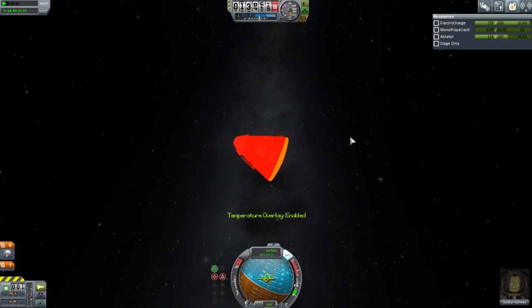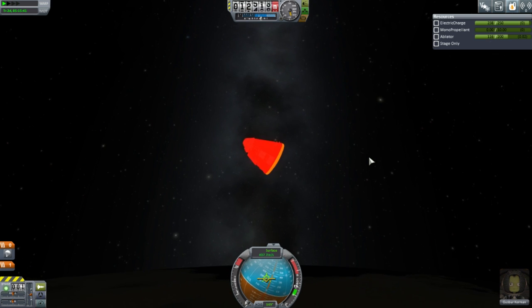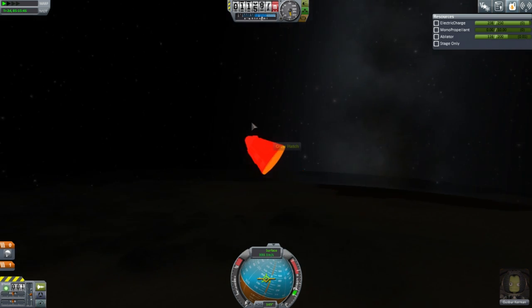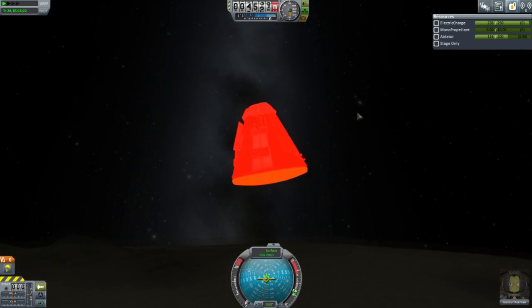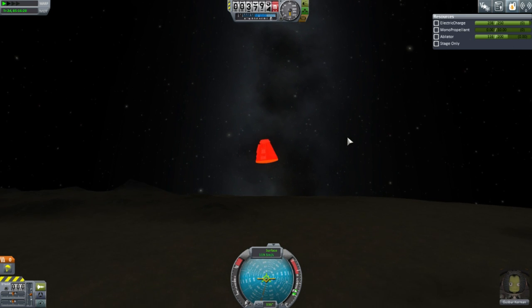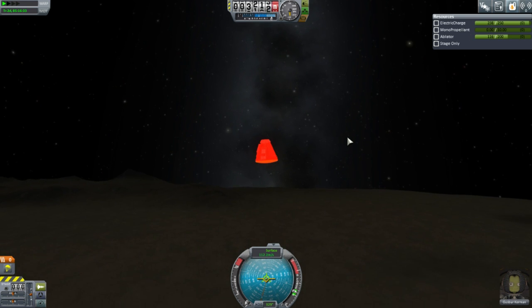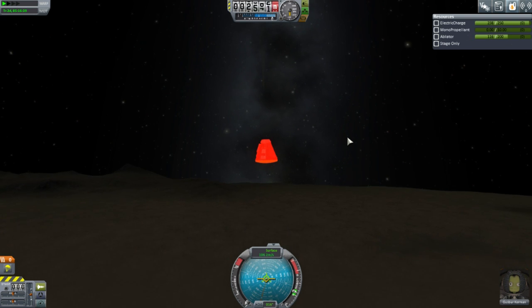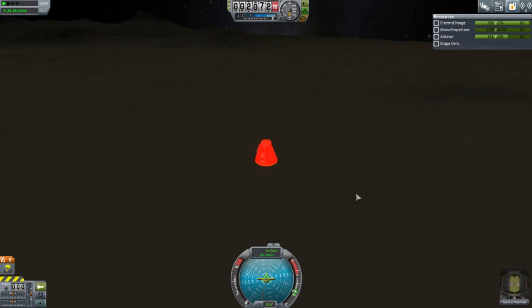I want the temperature overlay because I can't see it very well. SAS can turn off. It's pretty much the only use of the temperature overlay I've been doing. I really don't fear re-entry heating in this version — I feared it more in 1.0 than in 1.0.2. I just don't think it's as big a threat now.